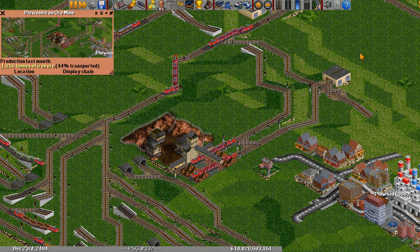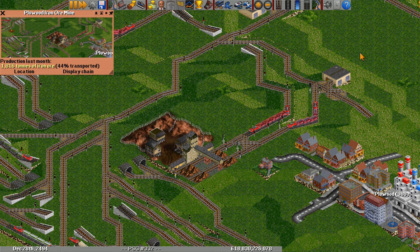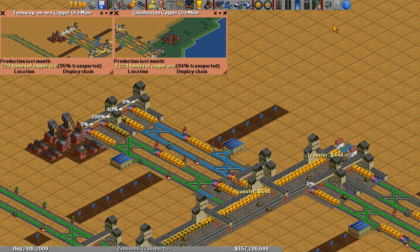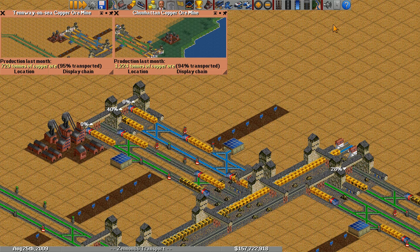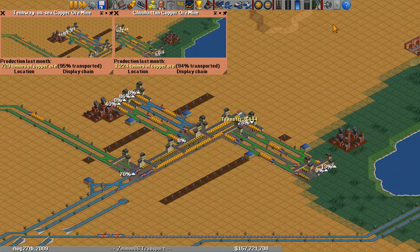Hello everyone, this is Lugnuts. Have you ever noticed how some industries produce far more cargo than others? Have you ever had an industry close on you right as you started service? This video will explain the game mechanics behind these events and how you can use them to your advantage. This video only applies to the default industry set with default smooth economy rules. Other economy rules and custom new GRFs change these behaviors.